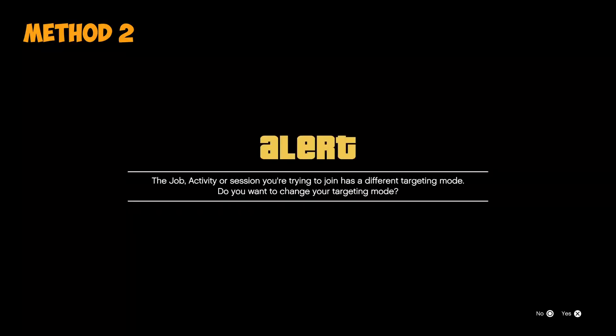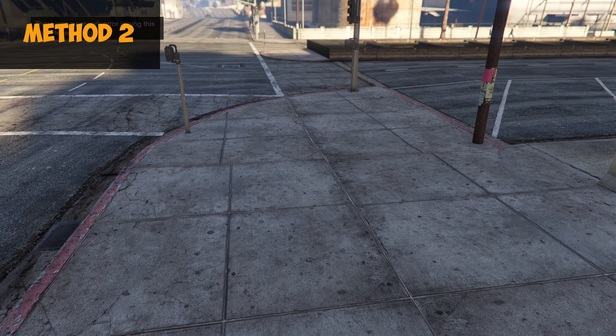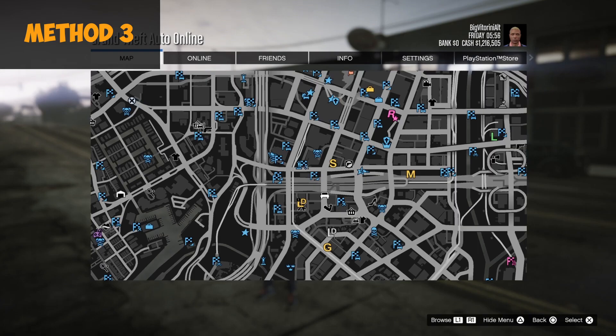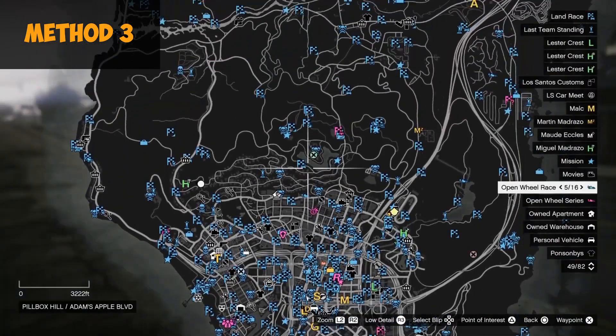The second alert tells you that you are in a different targeting mode. As you can see, it tells you that it was a network error, and you are then teleported to the location.